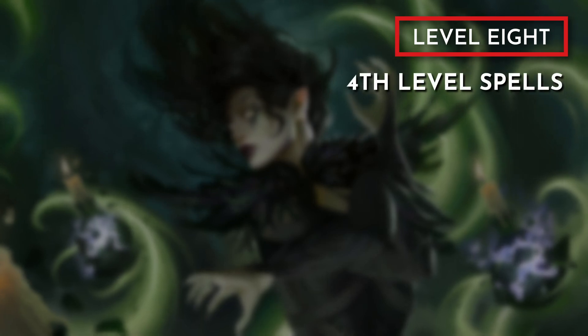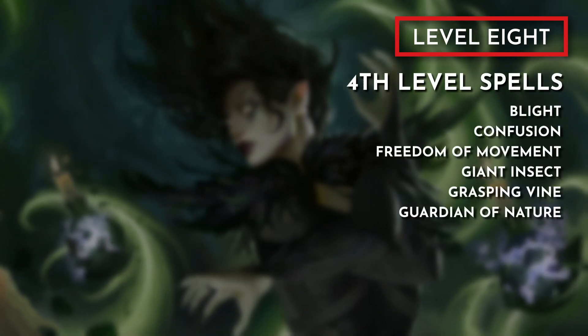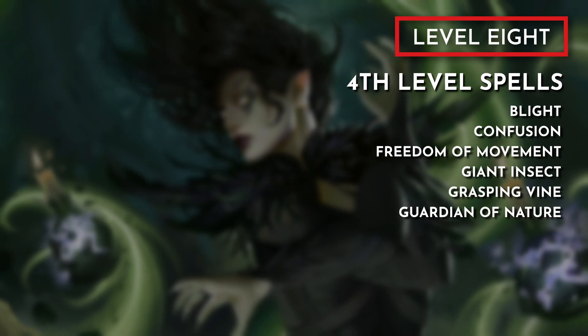At level 8, we can cast 4th-level spells. Here are my suggestions: Blight, Confusion, Freedom of Movement, Giant Insect, Grasping Vine, and Guardian of Nature.